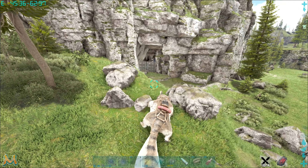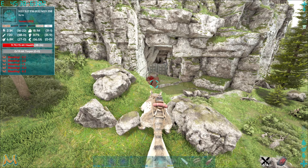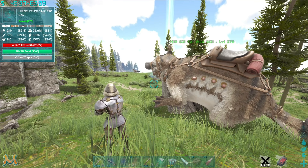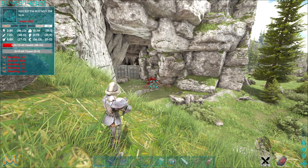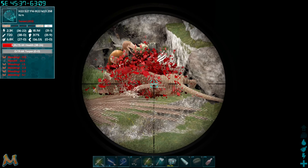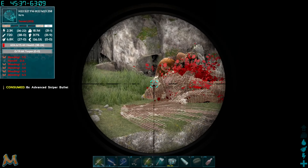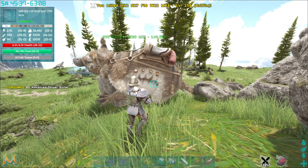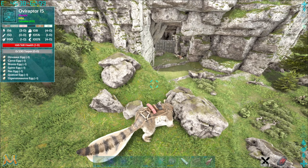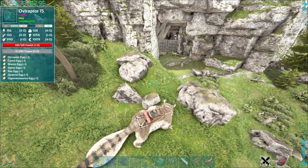On my way back to base I ended up seeing a griffin outside of this cave, and I love killing griffins so I had to take care of it. I did end up waiting a little while after killing the griffin, but sadly no one came out. Anyway, let's get straight back into the raid.